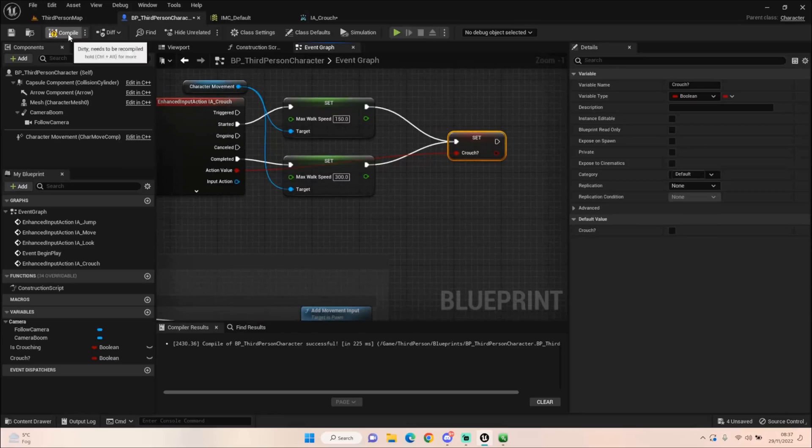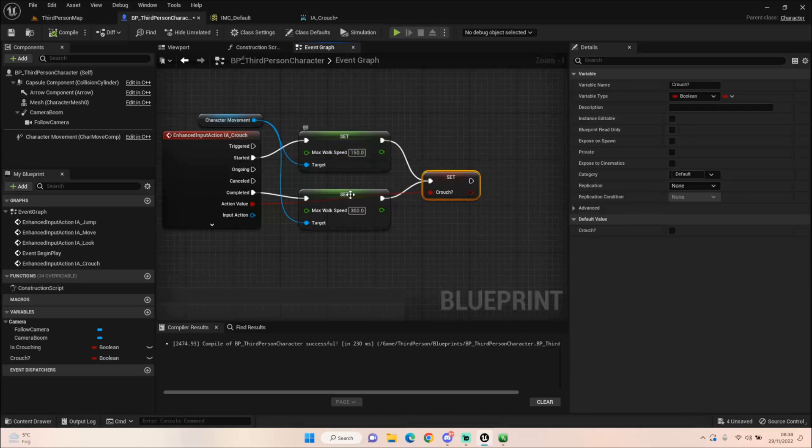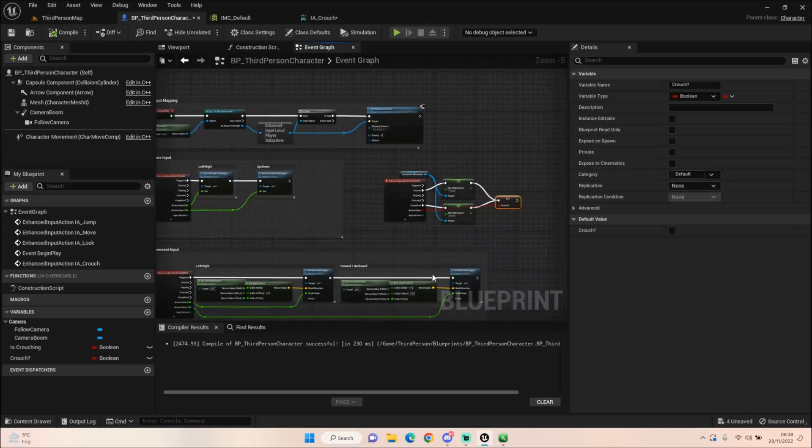Why is that important? When we come to set up our animation blueprints, we actually have to set up a boolean to drive through to the NMBPs to set our animations. With Enhanced Input, instead of setting it manually, it does the work for me — I can literally just plug it into my NMBP and it will drive whether I crouch or not from one set boolean. It saves you from potentially coding 500 different booleans for specific tasks.